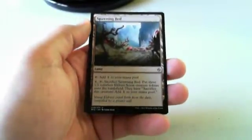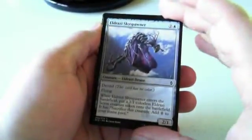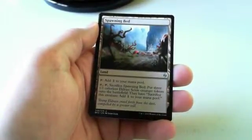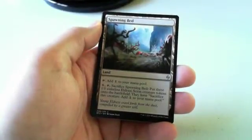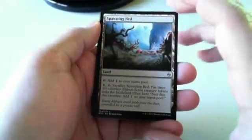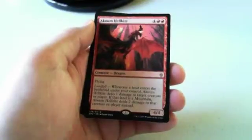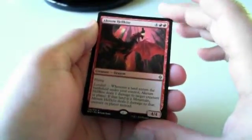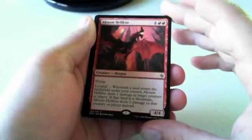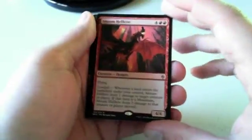Spawning Bed and Skyspawner are close. I'd still stick with the Skyspawner because it'll go in any blue deck I play. Spawning Bed will go in any deck, but it won't be as good unless I'm in a deck that continuously gets to six mana and can make good use of the 1/1s. And then I take Coom Hellkite obviously over the Skyspawner, but talking about rares is a lot less interesting. The double red doesn't make me shy away — the power level totally justifies the pick.